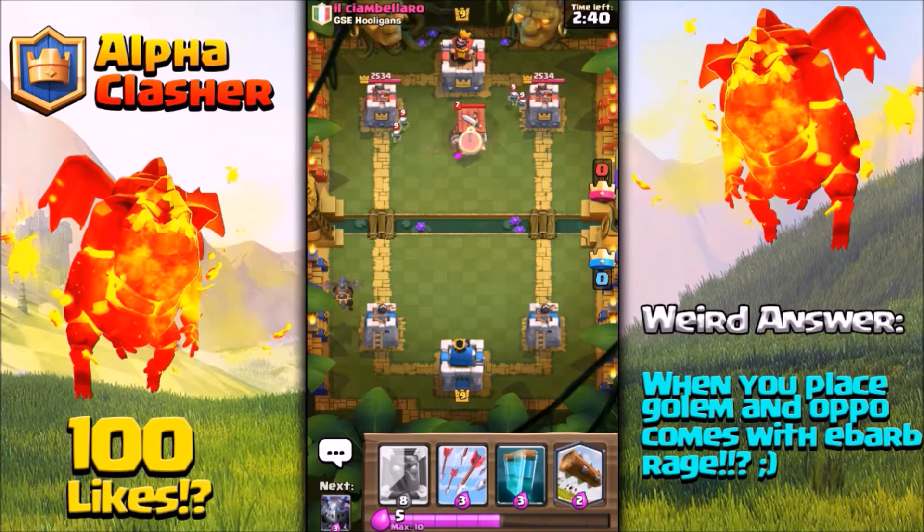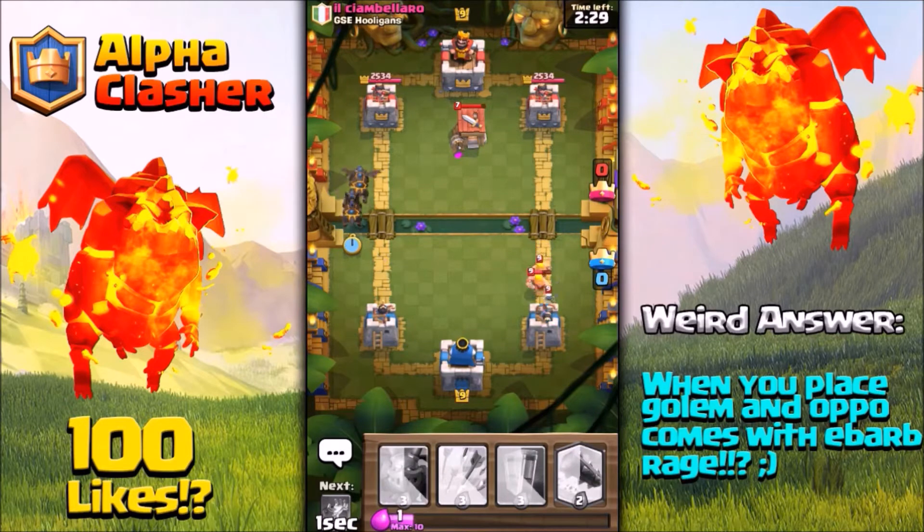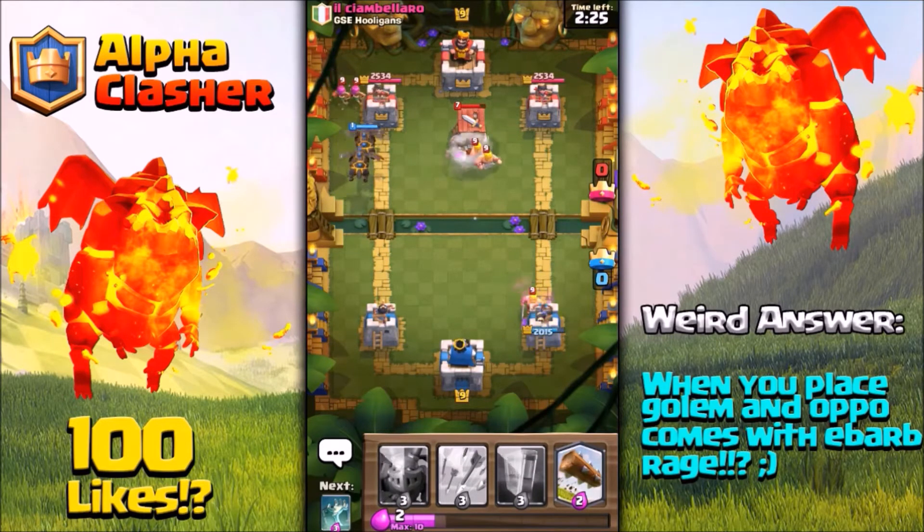I've already placed a Lava Hound and my opponent comes with a Barbarian Hut. I think this is the right time to place our mirrored Lava Hound. We'll mostly ignore the barbarians from that Barbarian Hut because we need to focus on cloning and mirroring the Lava Hound.